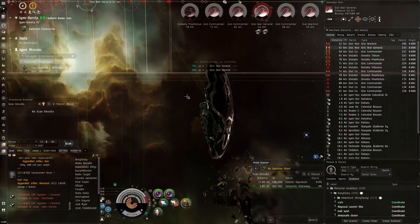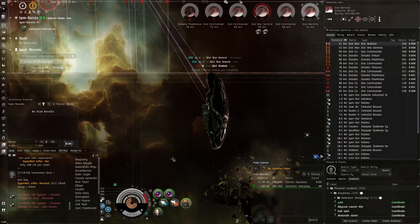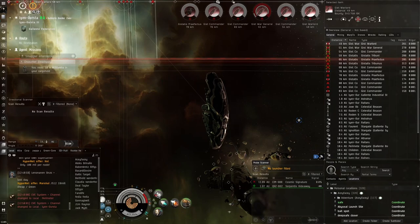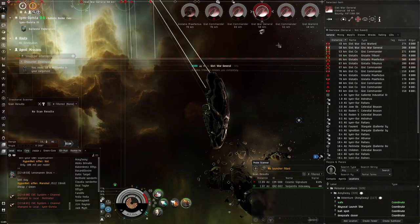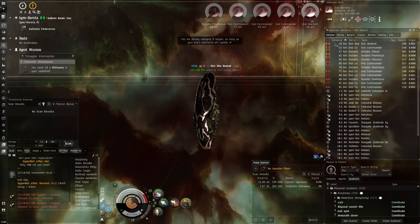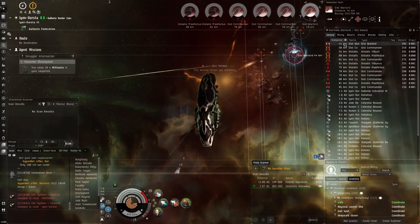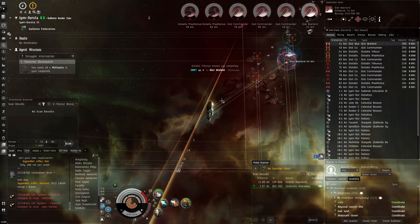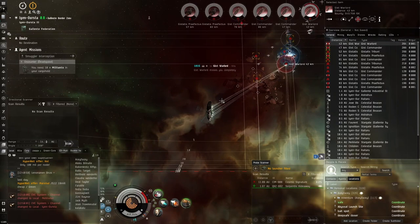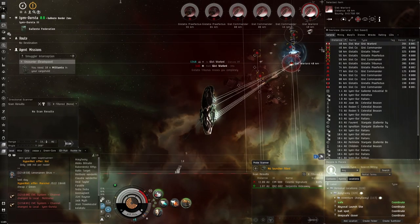There will definitely be some missions where we have trouble with this light tank fit, as we're focused almost purely on sniper capabilities - range, DPS, and capacitor to shoot constantly, with hardly any focus on tank. We can use Multi-Frequency now - Imperial Navy Multi-Frequency. Can we one-shot? No, unfortunately not. We'll go for whatever's closest to mitigate as much damage as possible. These guys have missiles. Unlike turrets with falloff, if missiles are in range they're going to hit 100% of the time - no partial damage like with turret falloff.